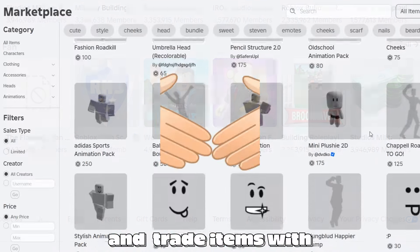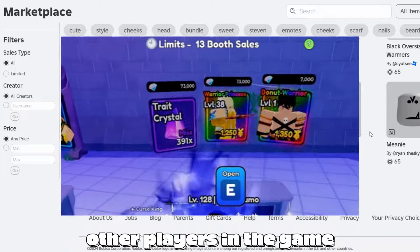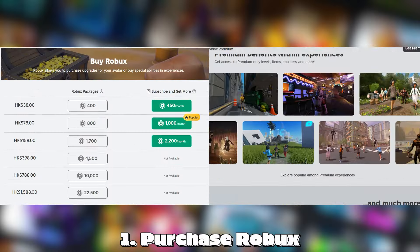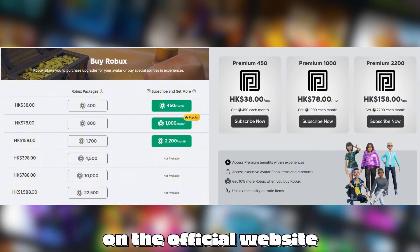You can also create groups and trade items with other players in the game. How to get more Robux? 1. Purchase Robux or Premium Membership on the official website.